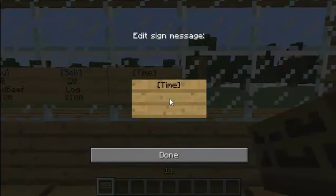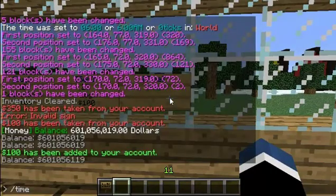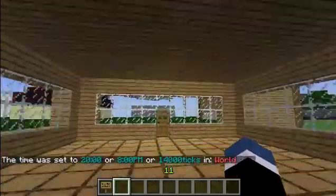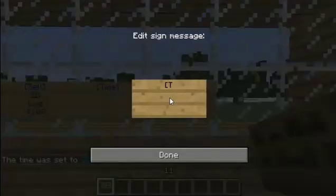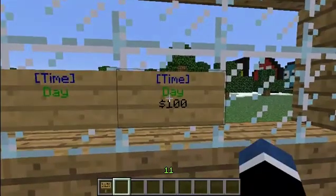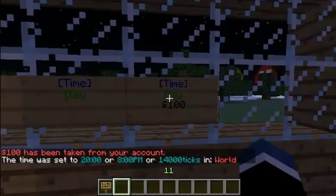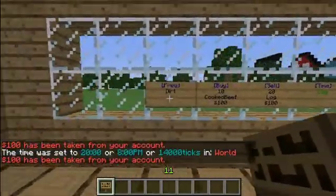To change the time, just put 'time' in the square brackets and then put 'day'. If people came in here and right clicked that, they'd be able to make it time day, which I think is pretty cool. You can also make it so they have to pay to make it time day.